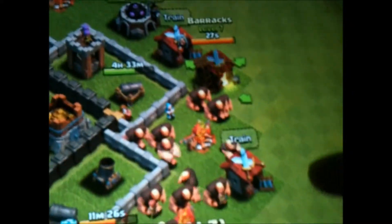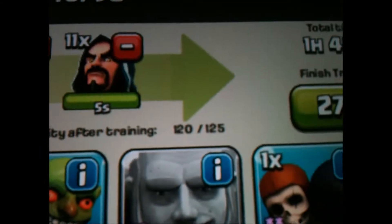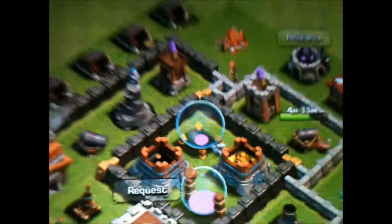I am looking at the camera. I am training some wizards — wow, 10 minutes to train, that's crazy. I love the wizards. There's 1 wall breaker and I do have some giants training there. I got 14 giants, so after the wizards the capacity is going to be 120 out of 125. There you go. I'm just going to train some archers to back up the giants.